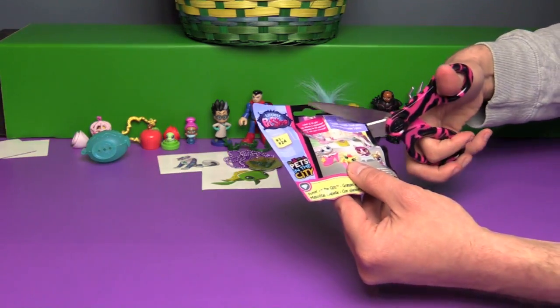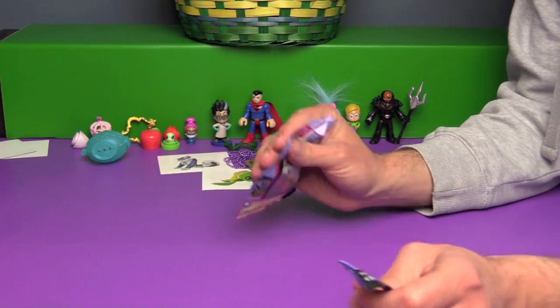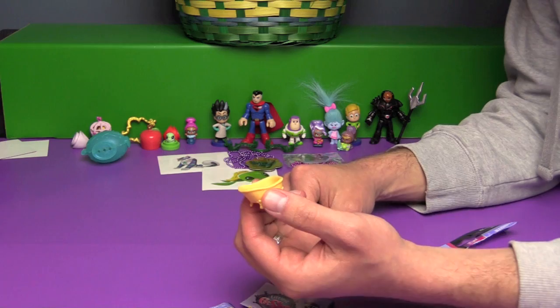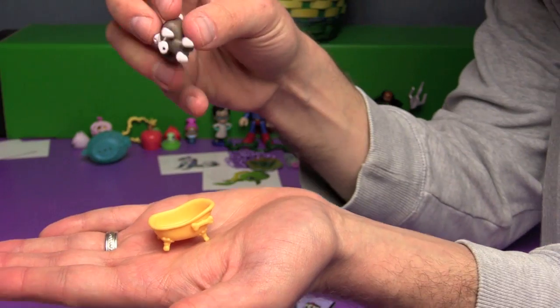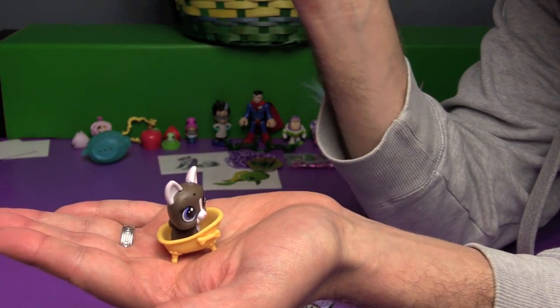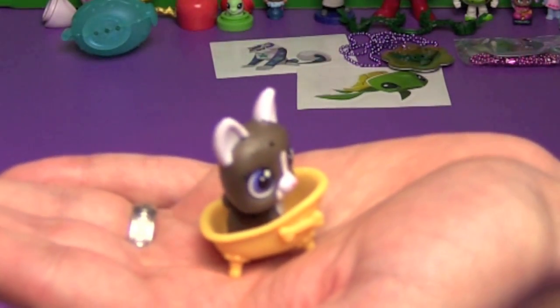I'm going to open up another LPS — this is Putting on the Glitz, Pets in the City. I thought it was going to be another Nooks and Crannies one. So it's a little tub — we've got this little bathtub with a little bone deco bit, and this little puppy can hop right in the tub. I don't think we have this one — it doesn't look familiar at all.